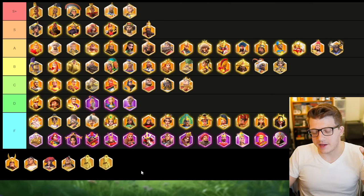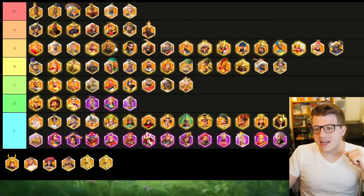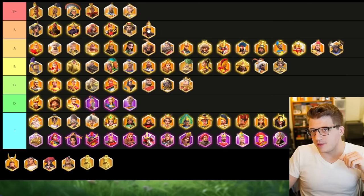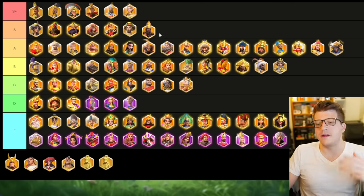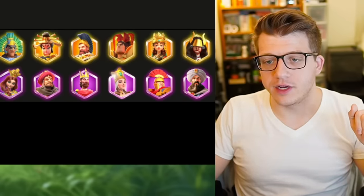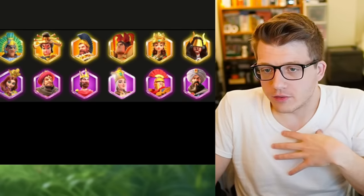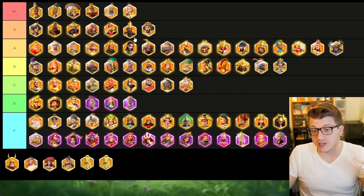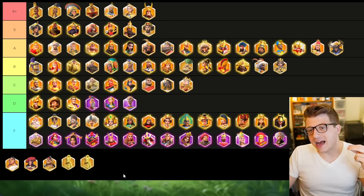Moving on to Ashurbanipal — also in my opinion an S tier commander. He kind of takes the place of Henry or Nebu in the open field. If you're running more than one archer march, you're probably going to have Ashurbanipal in there somewhere, because his damage output is nuts. His active skill has a great AOE, and he has 15% march speed when outside of your territory, which is nice. I feel like he's probably better than Justinian strictly because of the AOE — especially if he's at expertise.